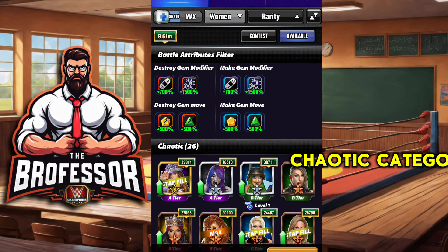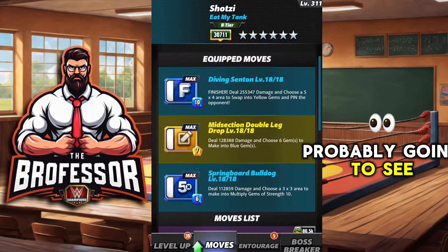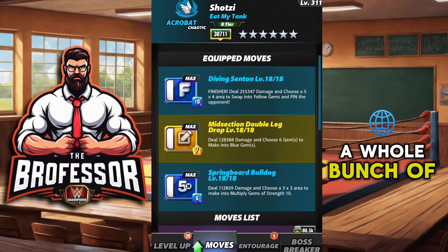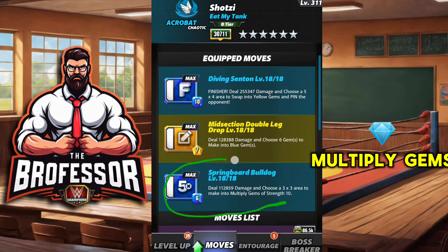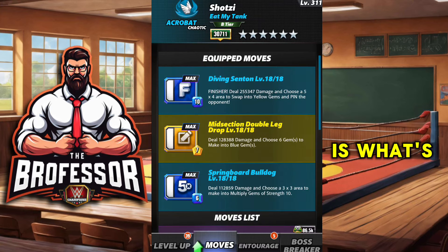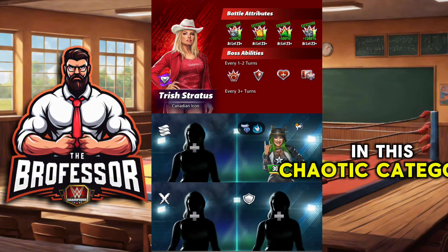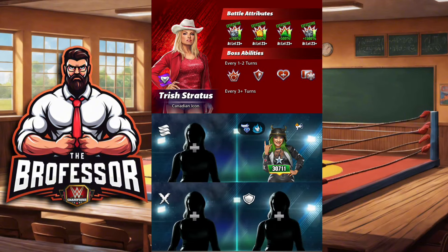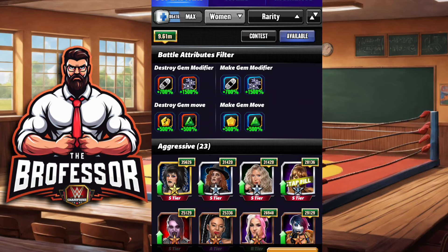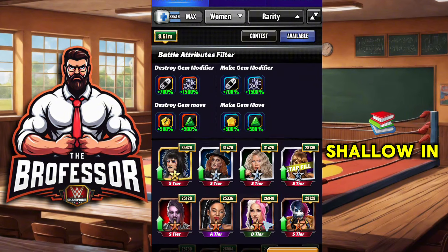In the chaotic category, the best one we're probably going to see is Shotzi. Shotzi's ability to put out a whole bunch of multiply gems and then make all of those multiply gems into yellow gems is what's going to make her probably the best in the chaotic category.